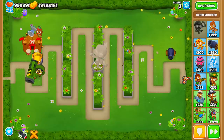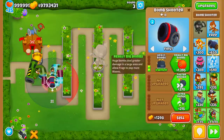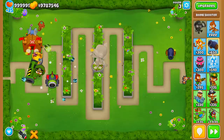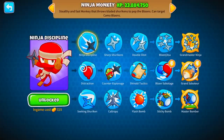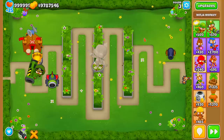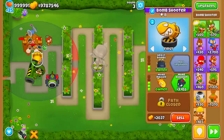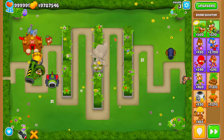The strategy is essentially a spam strat — place as many MOAB Maulers as you can fit. I like to add a couple of stall towers like Bloon Impact to stall ceramic bloons and give your MOAB Maulers more time to hit, or Bloon Sabotage. The main premise is spamming MOAB Maulers to deal with all bloons up to round 100.